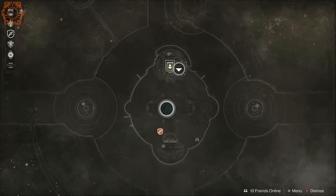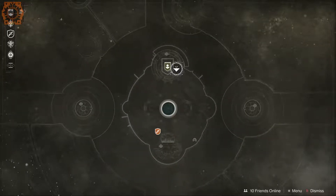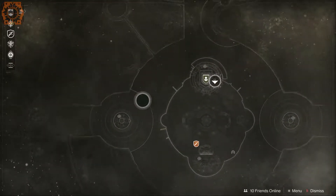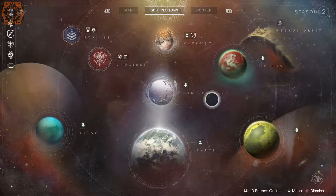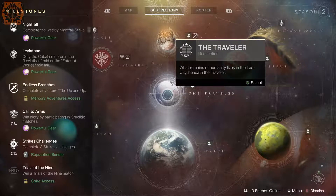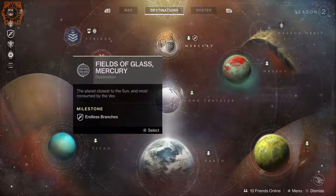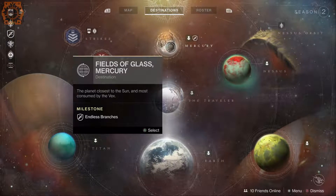Definitely check out what the public event is and how to unlock the heroic version because I didn't know at first — it's not obvious. I still have some adventures to do; once you do one it'll give you more adventures. But Mercury is pretty small and honestly a little disappointing. There was also the campaign — it lasted about five hours for me, probably about four since I also completed my flashpoint in that time.